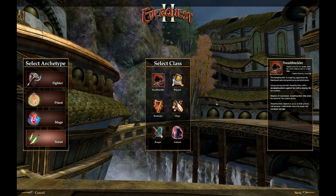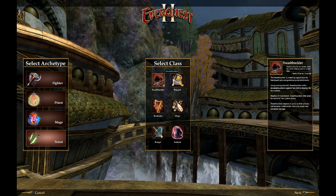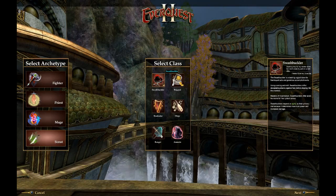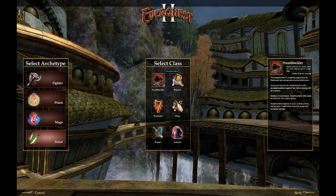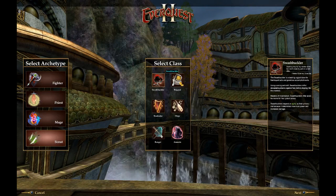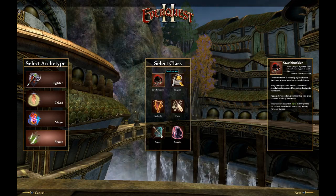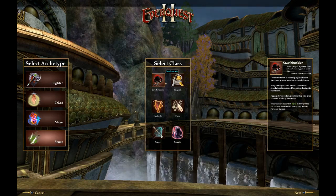For Scouts, we have the Swashbuckler — kind of the goody two-shoes version of a rogue. I don't quite understand exactly what a Swashbuckler does. It's a melee class and I'm not sure if they have things like Backstab. From my understanding they are a good class, so you might want to research that a bit more. Don't get confused with the Assassin, which I'll go over later. I apologize for the lack of information there.